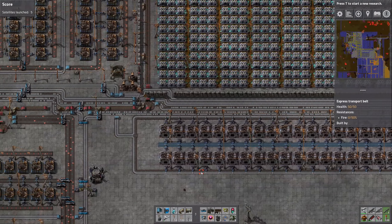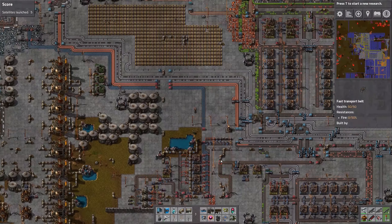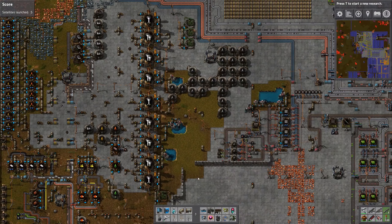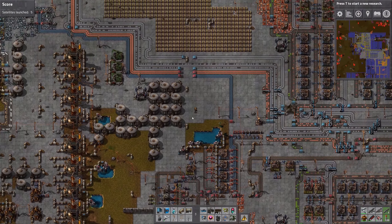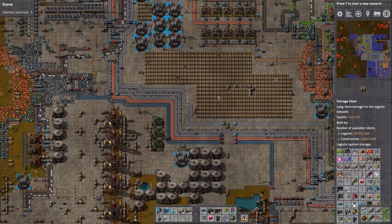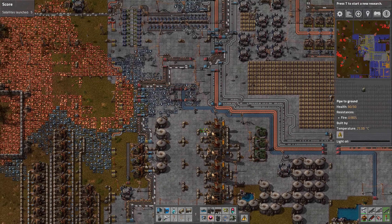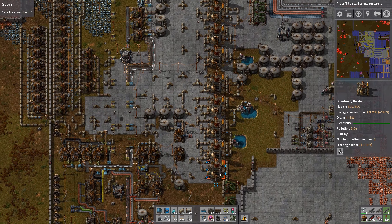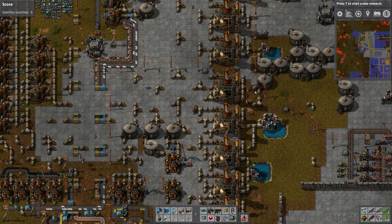No real splitters or balancers — everything just kind of put together. Right here is the nice oil build — all crude oil tanks right here. I definitely had a hoarding problem in this game for sure. Those are all the refineries, actually with advanced oil processing. So that's actually kind of okay.